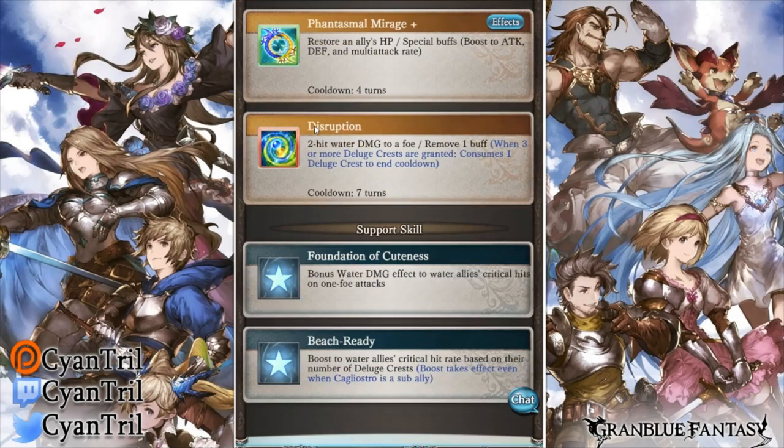And even more irrelevant is skill three, Disruption — as in, you don't use the skill. It's a dispel and a pretty bad nuke, about 1 million with everything maxed out, roughly 300k per hit across two hits. If you ever get above three Deluge Crests, never use this skill. Your crests matter immensely on this character, and this skill does eat up one Deluge Crest. It's a dead button — just ignore it.